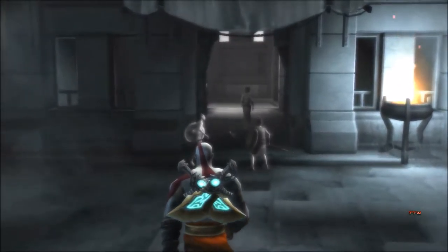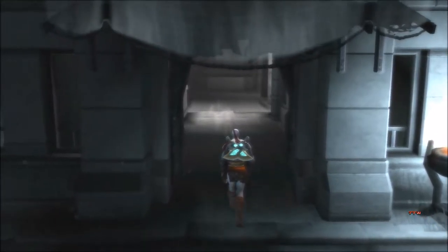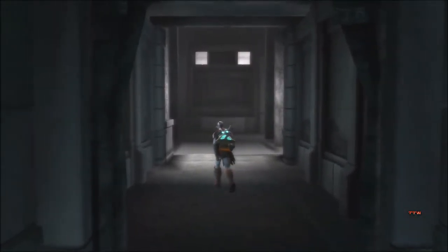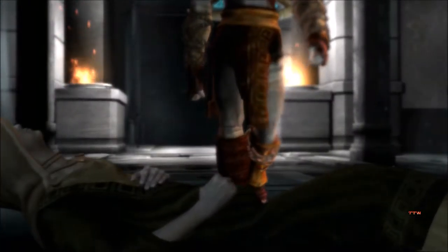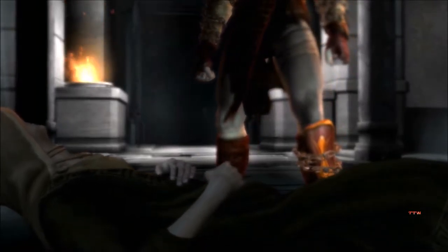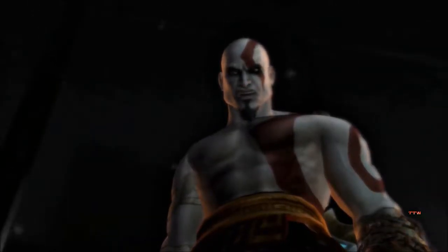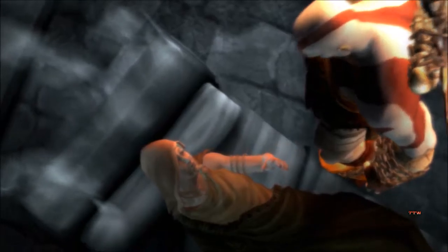'Bring Deimos inside.' Deimos - is that like our little brother? Hey little brother, come back. 'How I have missed you, Kratos.' 'What treachery is this? Another trick of the gods?' 'No, my son. It is me.'